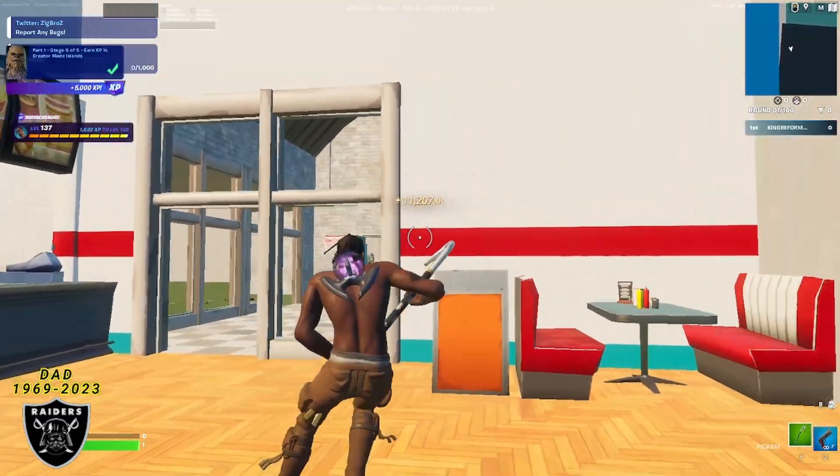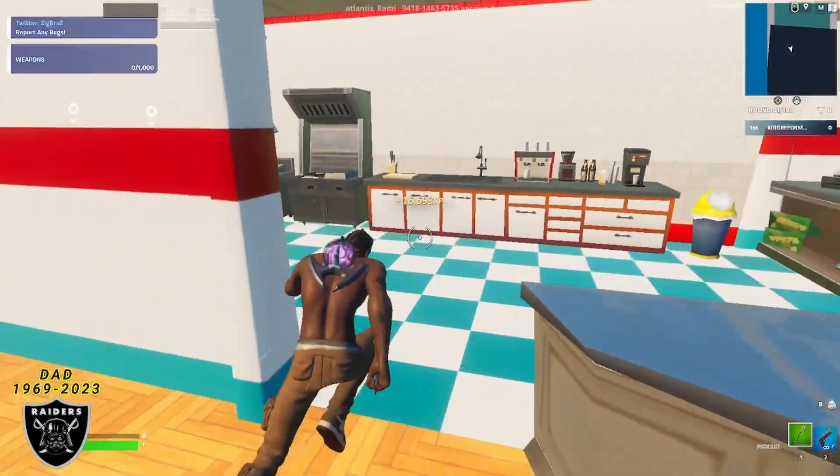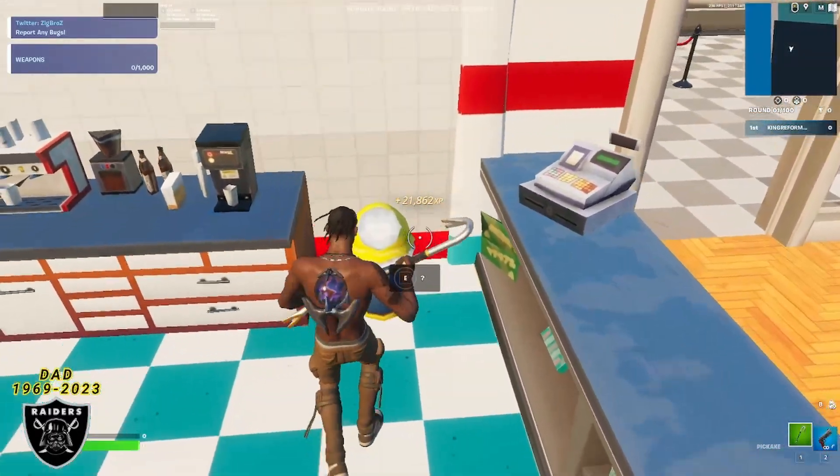Since we're right here next to it already, we might as well jump into the next XP boost. It's going to be right over this counter — walk around the corner, look into the bottom left-hand side for the trash can, and that's going to be XP boost number four.